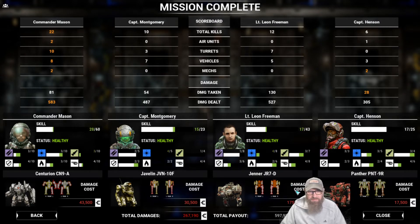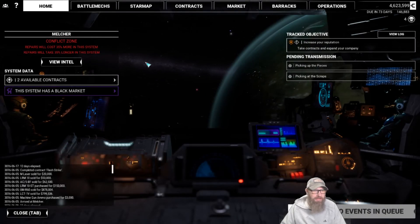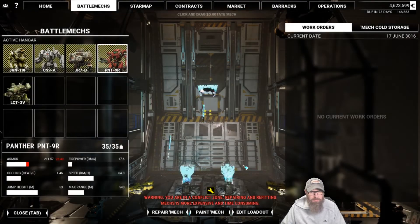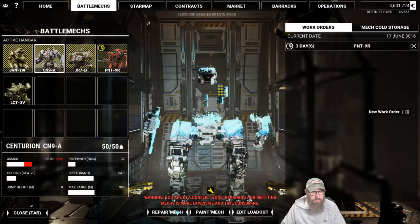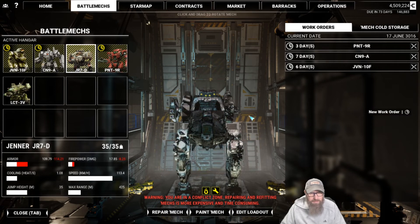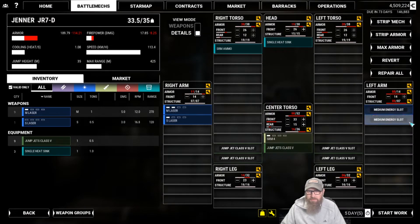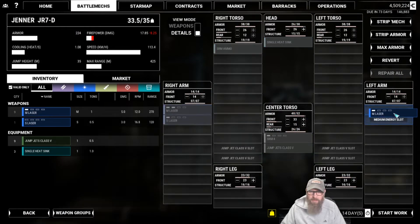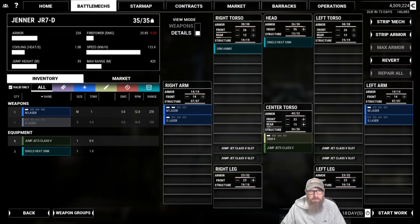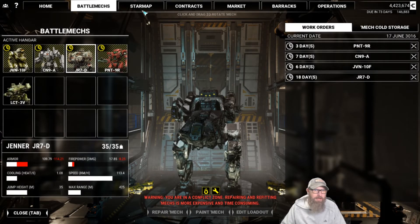That was the Jenner — 175,000 to fix him. He took 130 damage. He's missing an arm, so it's going to be more expensive because now we're going to have to replace some missiles and medium lasers — medium and a small. Luckily we have a medium and one small left, but not a good small, so we have lost some damage out of that. A little annoying, but that's okay. We still got money in the bank and we still got some missions to do.